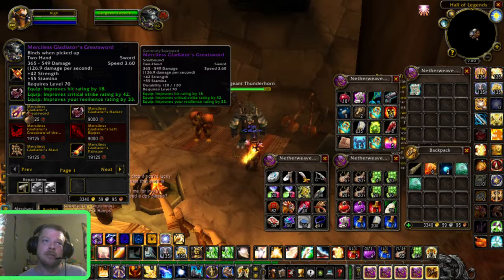Wrath comes in about a little over a month, and you can jump in right now and get epics when you hit 70 — faster than doing anything else — and be ready as a level 70 full of epics, ready to jump into Borean Tundra or Howling Fjord with those epics.